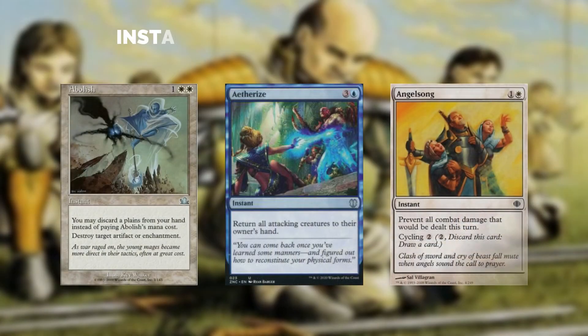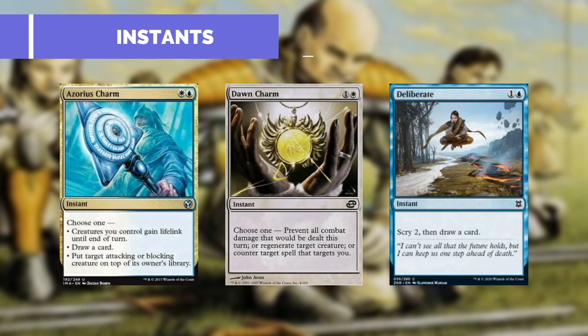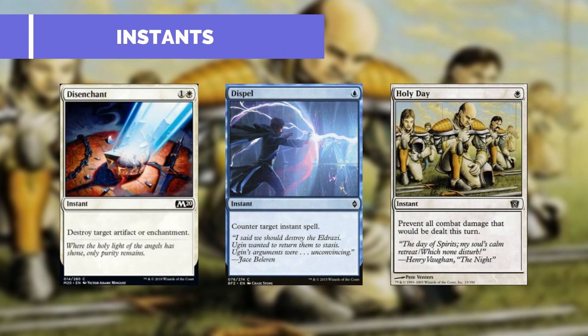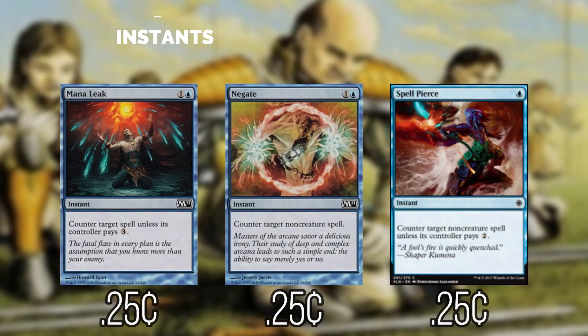For our instants: Abolish can destroy target artifact or enchantment. Aetherize will return all attacking creatures to their owner's hand. Angel Song can prevent all combat damage that will be dealt this turn. Azorius Charm lets creatures we control gain lifelink, draw a card, or put target attacking or blocking creature on top of its owner's library. Dawn Charm can prevent all combat damage, regenerate target creature, or counter target spell that targets you. Deliberate lets us scry two then draw one. Disenchant destroys target artifact or enchantment. Dispel counters target instant. Holy Day prevents all combat damage that will be dealt this turn. Mana Leak counters target spell unless its controller pays three. Negate counters target non-creature spell. Spell Pierce counters target non-creature spell unless its controller pays two.